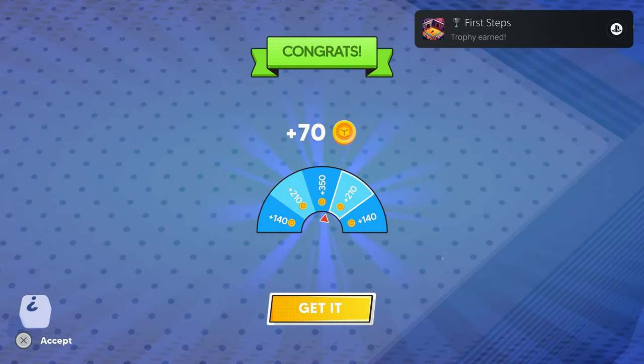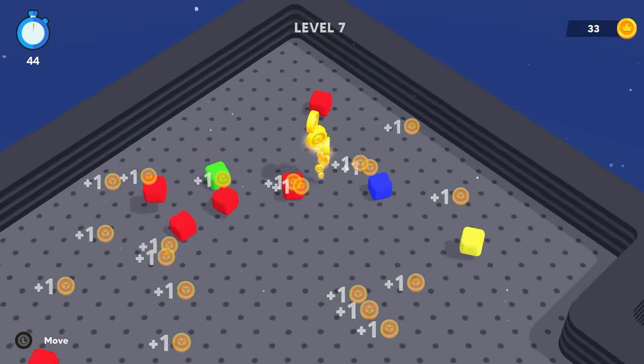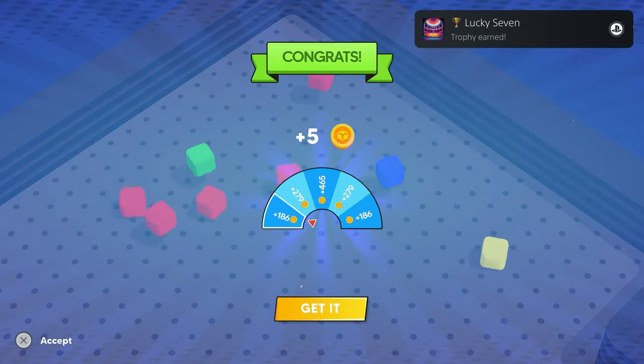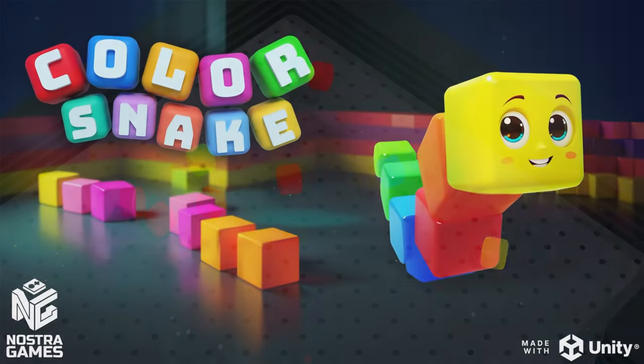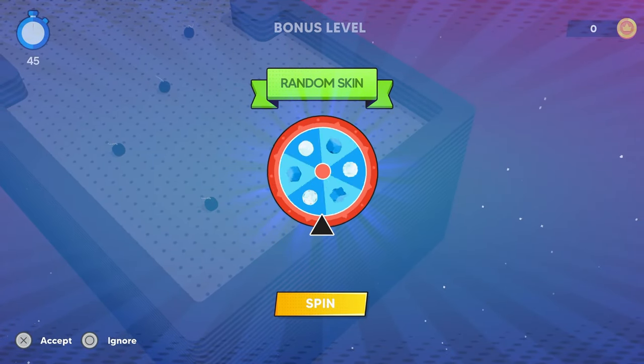The idea is to run into a color cube that matches the leading color of your snake. That cube will pop, then you'll have to do the next cube, and you'll just repeat that until you don't have a snake left. You'll also have to finish a bonus level after every level, and that'll either be just to pick up coins or to blow yourself up with bombs.